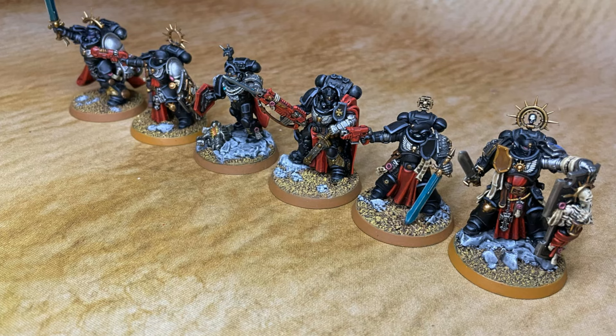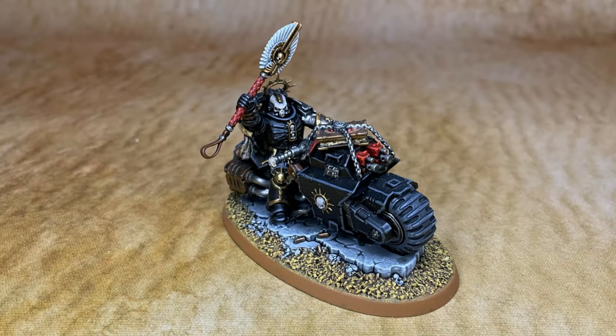We also have one additional character — a chaplain on bike. The chaplain has the enhancement Speed of the Primarch, which lets him use the fight-first rule once during the game. When leading outriders, he gives them plus one to wound in combat, and he allows his unit to pick one enemy target within 12 inches in the shooting phase to get devastating wounds on their attacks. Because all bolters on the bikes are twin-linked, you can fish for some sixes and get a few devastating wounds.